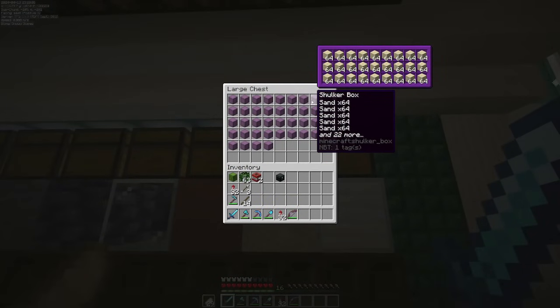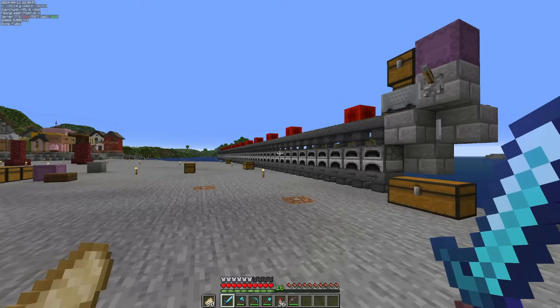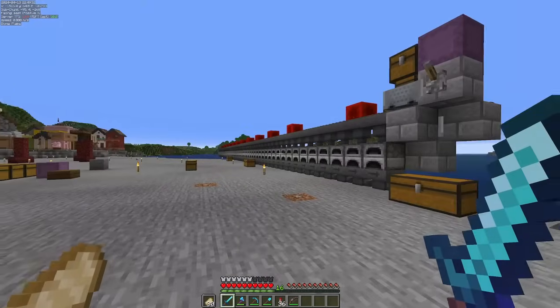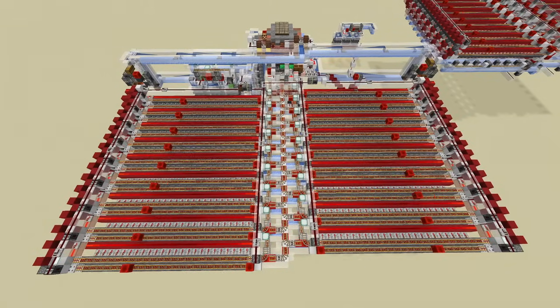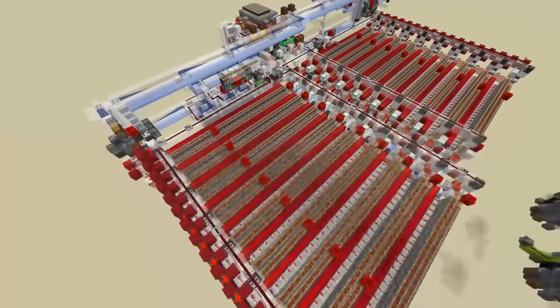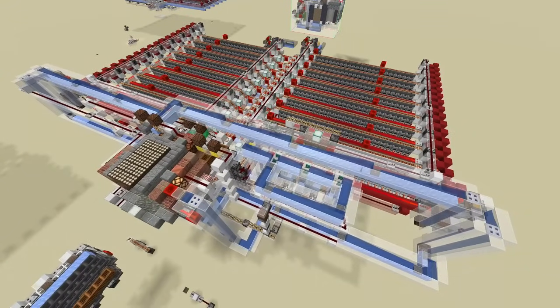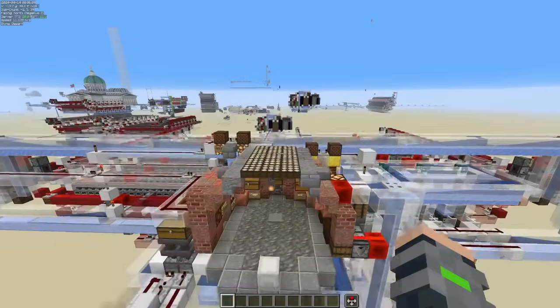Now that we have nearly 1.5 million sand, we need a more effective way to process all that sand. I'm going to start by building a proper new super smelter because this current one is a piece of shit. I may have gone a little bit overboard - instead of scrounging through archive discords and YouTube for a solid pre-made smelter like a normal person, I decided to design my own basically from the ground up. There are a few things I didn't design, that just being shulker loaders and unloaders, as well as this rail layout.